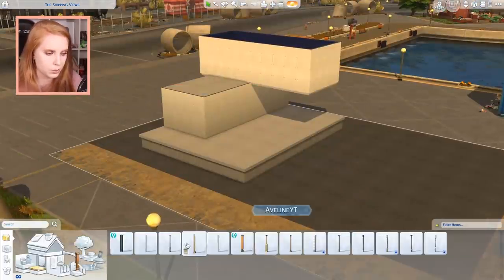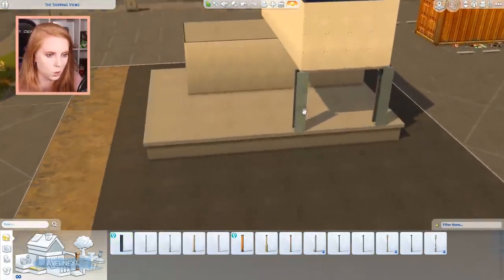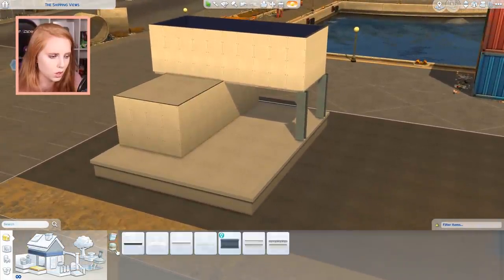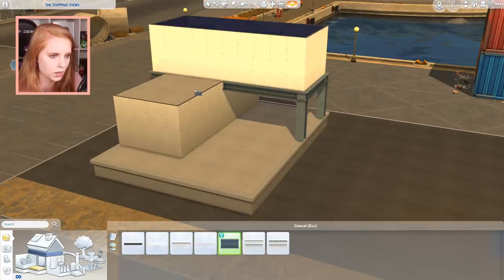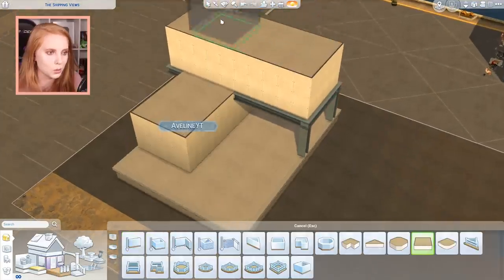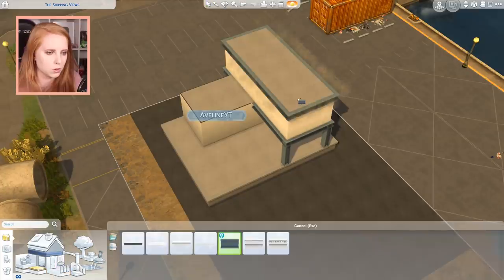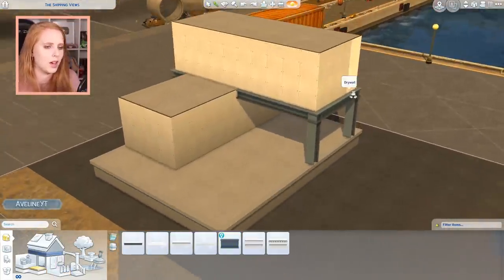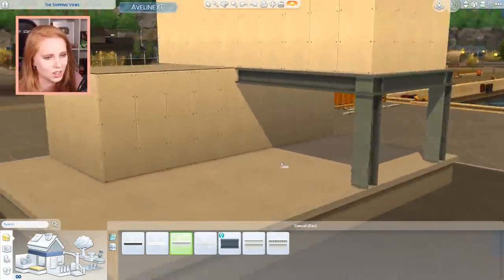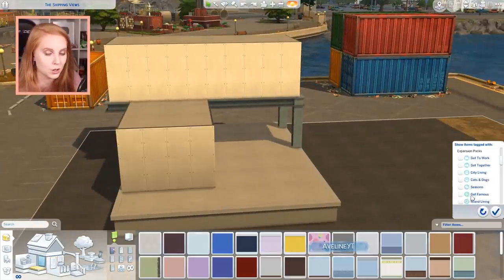I found a couple of columns in the build catalog that would be perfect to hold up the top container. We also got wall trims — we can use them like that if we're being a little fancy. I want to use the new container-looking wallpaper since we're building containers, so that is the go-to.